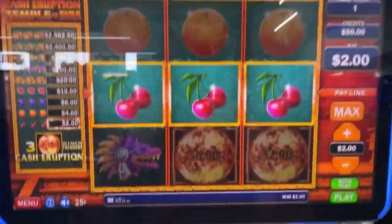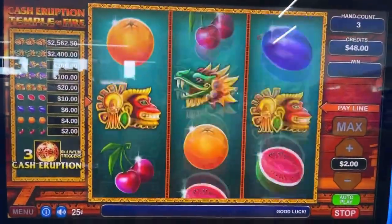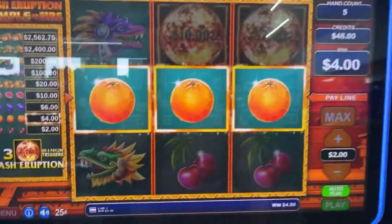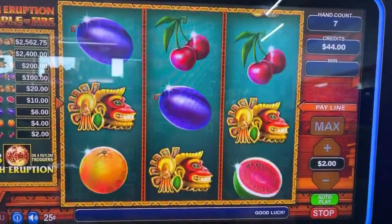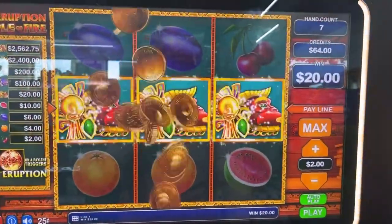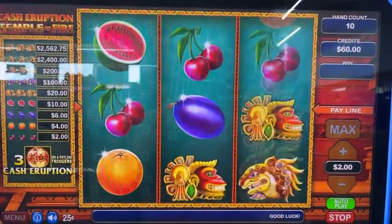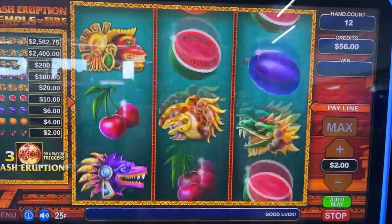We got the cherries for two dollars. We got the oranges for four dollars. Oh, that's good — that's 20! There we go, we're up to 62 dollars and nine spins — that's not bad. Another two dollars. As y'all have seen before, the bonus is pretty cool. This may be a good morning, we'll see.